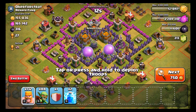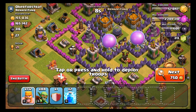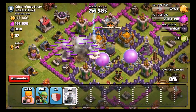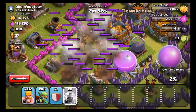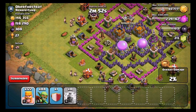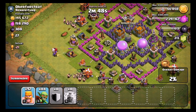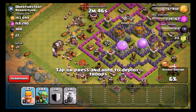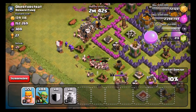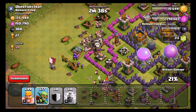All right guys, here we go on base number one. This base is interesting. I think our best option is to go ahead and use our two lightning strikes on top of this wizard tower to take out that splash defense, while my goblins and barbarians are splashing up against the walls over there. Then I'm going to put down my clan castle troops as well as my barbarians. The reason I'm putting down my barbarians is I want to take out those mortars as quick as I can, get rid of that splash defense, and then send in the goblins.